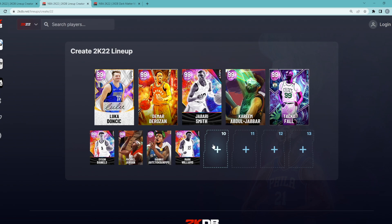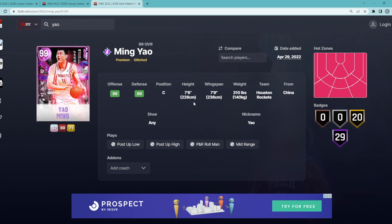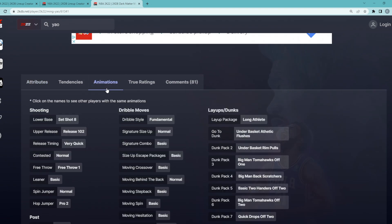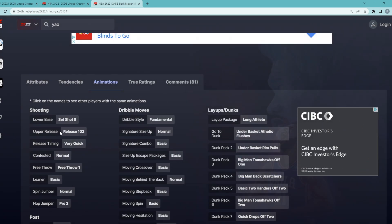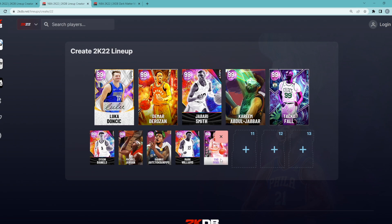To round off the 1 million MT squad builder, we're going to go with what I think is the second best center in the game — Dark Matter Yao Ming, our backup center. I think Taco and Yao are the two best centers in the game, so we've got both on this squad. He's a center, 7'6 tall with a 7'9 wingspan. The crazy thing about this Yao Ming card is he is a glitched card, meaning he's got a 93 three-ball, 93 mid-range, Hall of Fame blinders, catch and shoot, corner specialist, limitless spot-up, and sniper. He's super glitchy on offense and defense — great rebounder, great defender — and surprisingly has a very good jump shot. Set shot 8 is super money on Yao Ming and super easy to green. Yao Ming goes for around 150,000 MT.